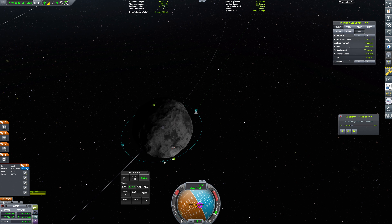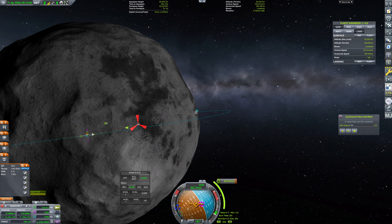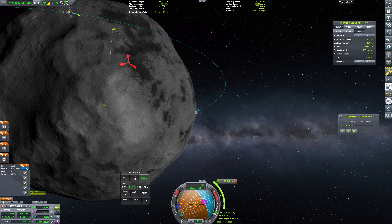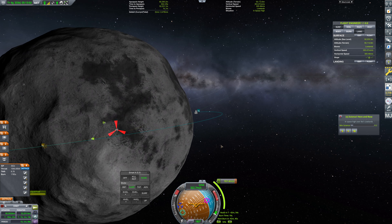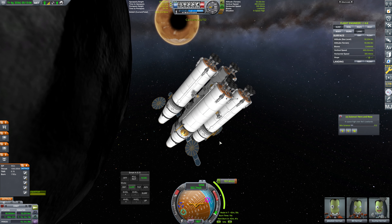We would bring this on in around here and do a retrograde burn so that we're passing over top of our destination point. We'd want to bring this in to be somewhere around here — if I can get this selected properly. That looks reasonable to start with. So that's 167.4 meters per second.